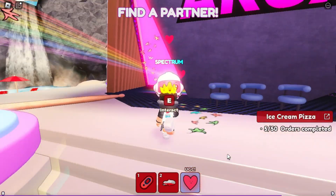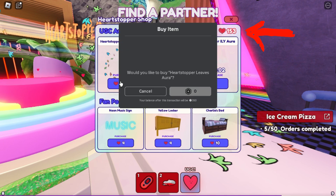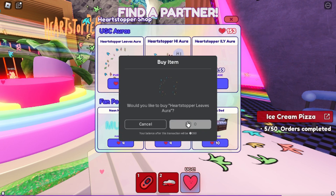To check the hearts, you can do this with the robot on PC. If you already have 150 hearts, just claim the item. That's easy.